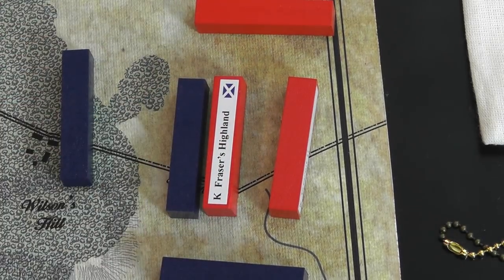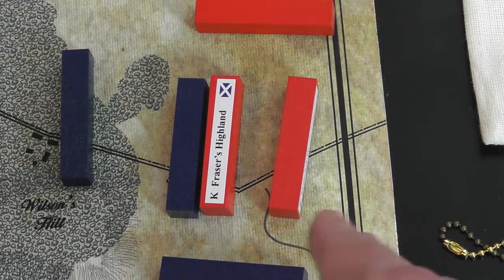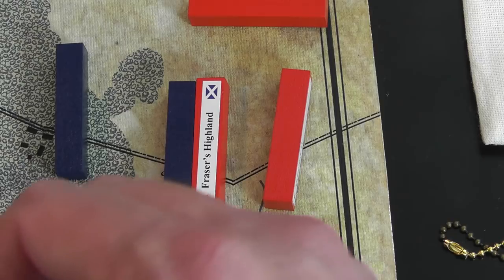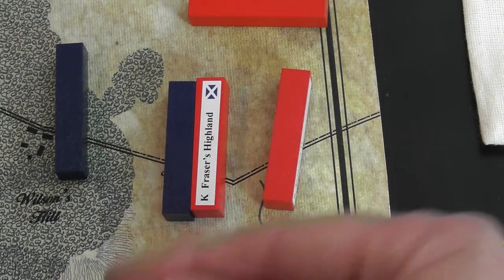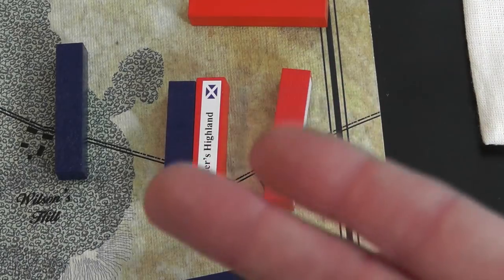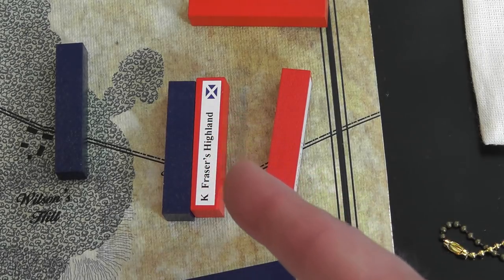I need to cover what special units do. Elite pieces — like the Scottish unit — absorb the very first hit in a combat. If multiple combats are ongoing, on that very first roll they can absorb one incoming hit. The Armstrong militia piece — shown with an 'M' — works the opposite way: on their very first hit in combat, it counts as double. If they roll one hit it counts as two; two hits means three; that could eliminate a unit quickly. Elite British units absorb that first hit, so keep that in mind.